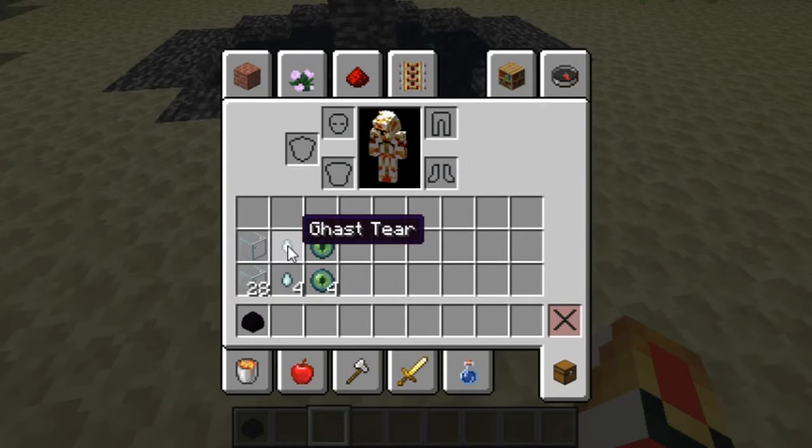To respawn the Ender Dragon, you need one glass, one ghast tear, and one eye of Ender — and you need four of each, so you need 28 glass, four ghast tears, and four eyes of Ender.